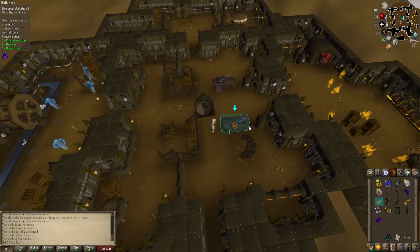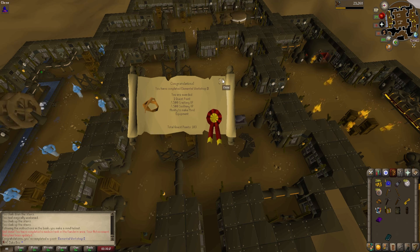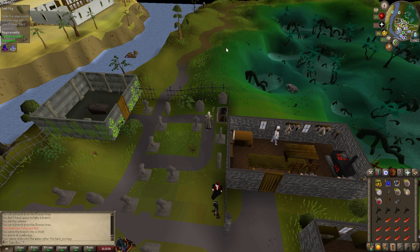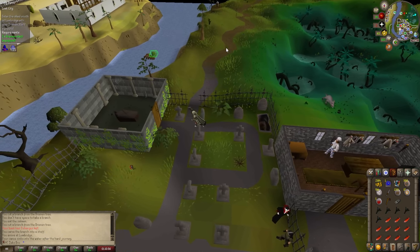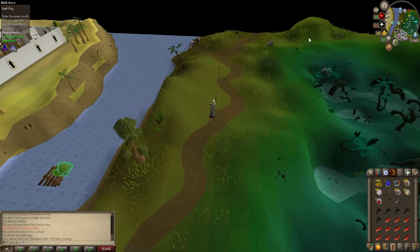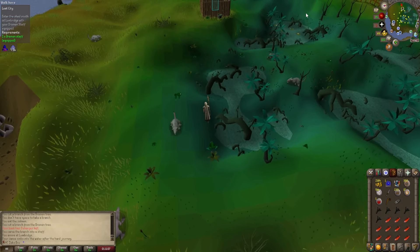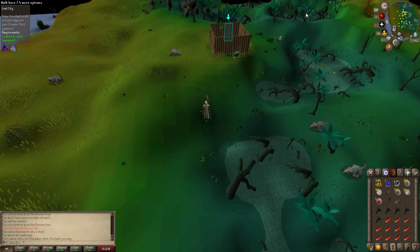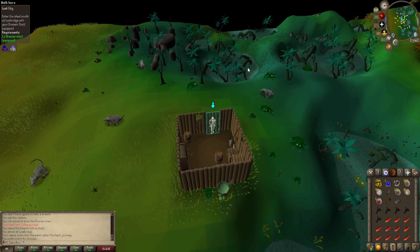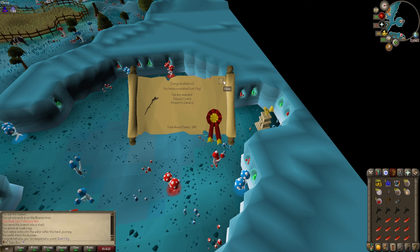I found out the hard way that the furnace in here will take extra coal at no benefit to you, so I had to run out and mine some more coal. That's Elemental Workshop 2 completed and we do get a smithing level. When I finally started making my own money, I remember asking my mom if I could become a member — she paid for it and then I paid her back. I was so sick of wearing rune stuff that I stayed up till 4am on a school night just to complete this quest. This is Lost City completed, which gives us access to Zanaris as well as dragon weaponry.